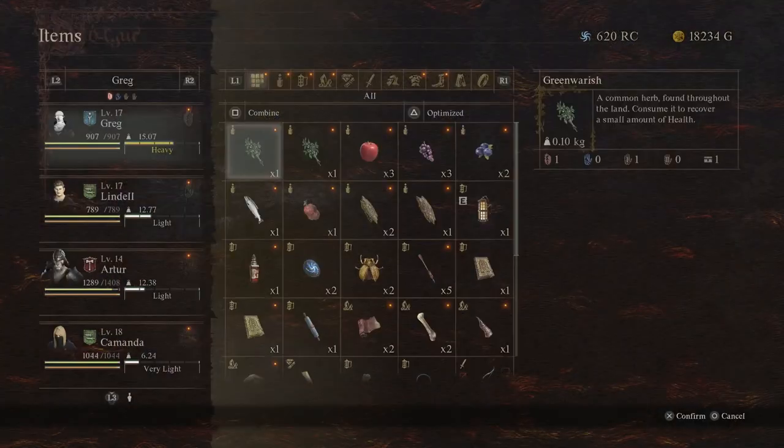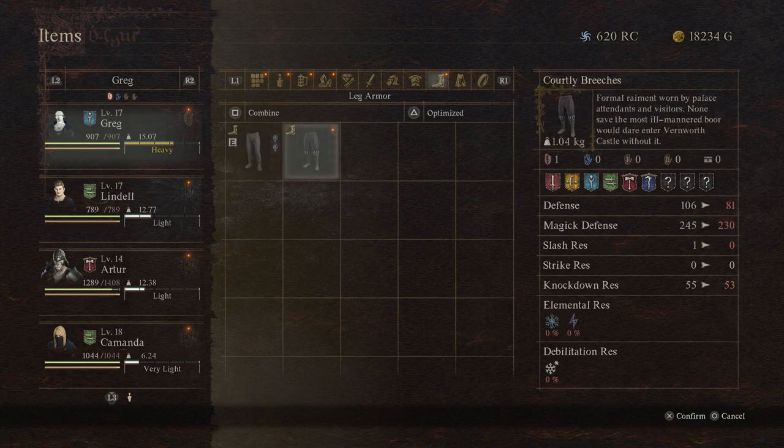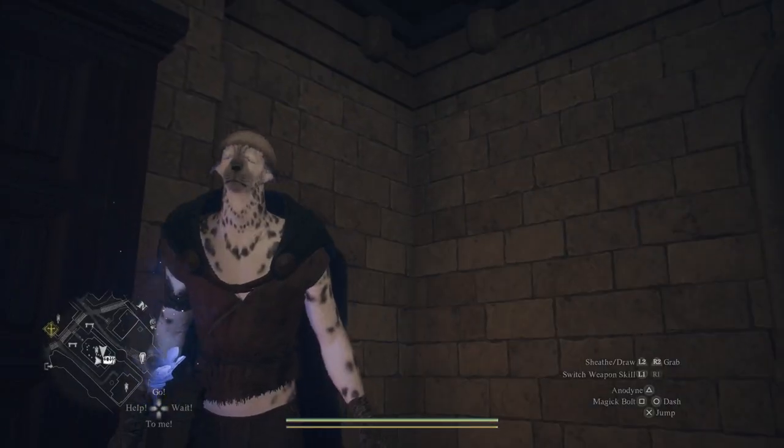So simply make sure that you do keep a full set of these courtly clothes — just chuck them in your storage until you need them. They are needed for the main quest, so you're going to want them.